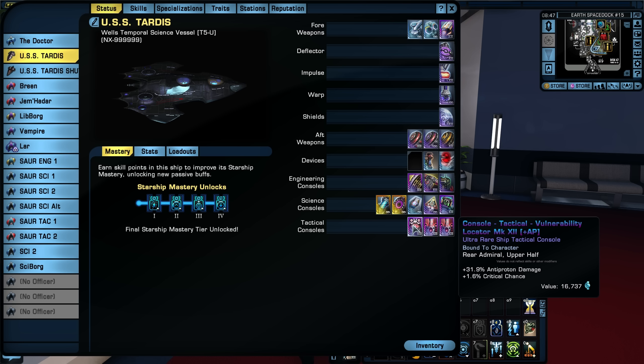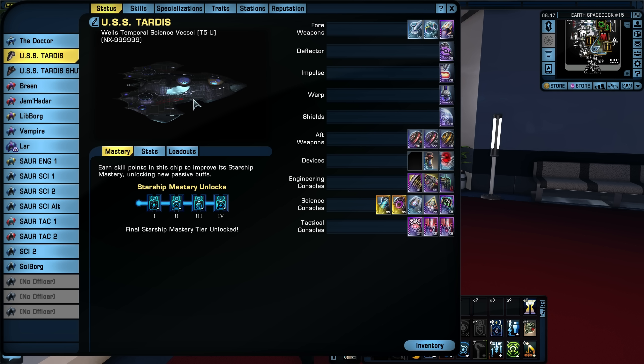For tactical consoles, I naturally maxed them out for antiproton damage. I have one increasing critical chance and two increasing critical severity. You could adjust that ratio as you prefer.